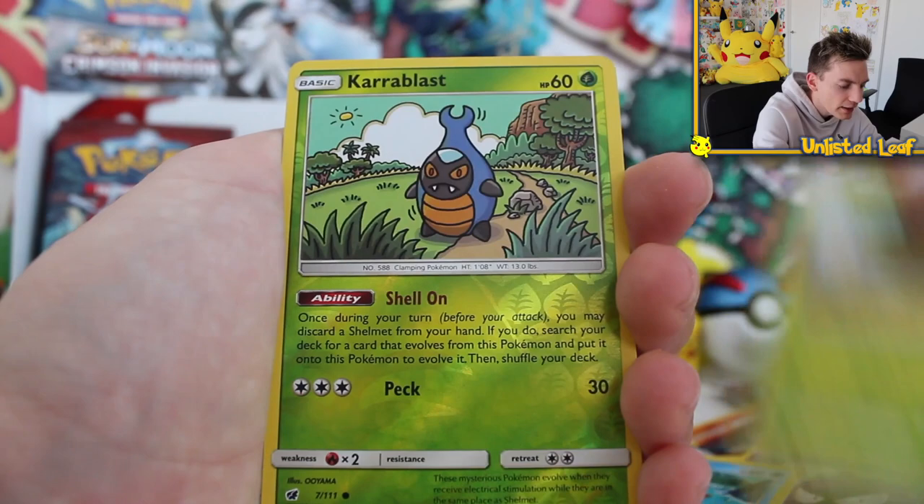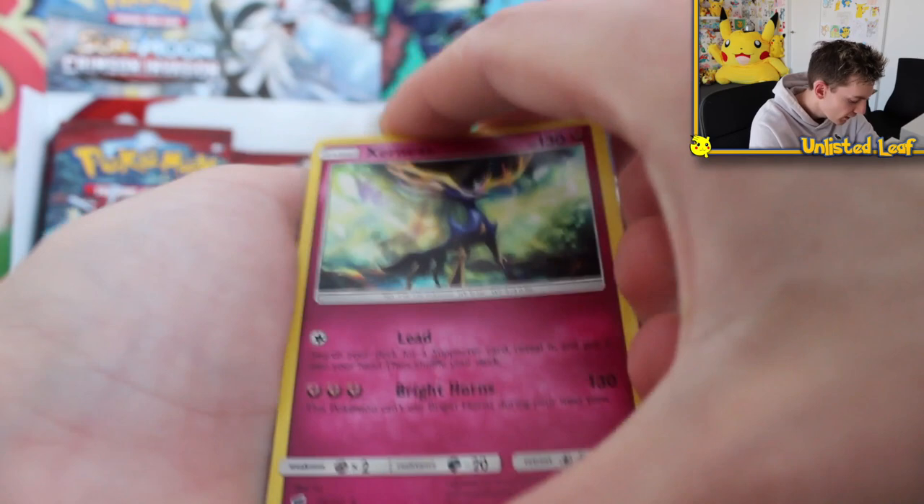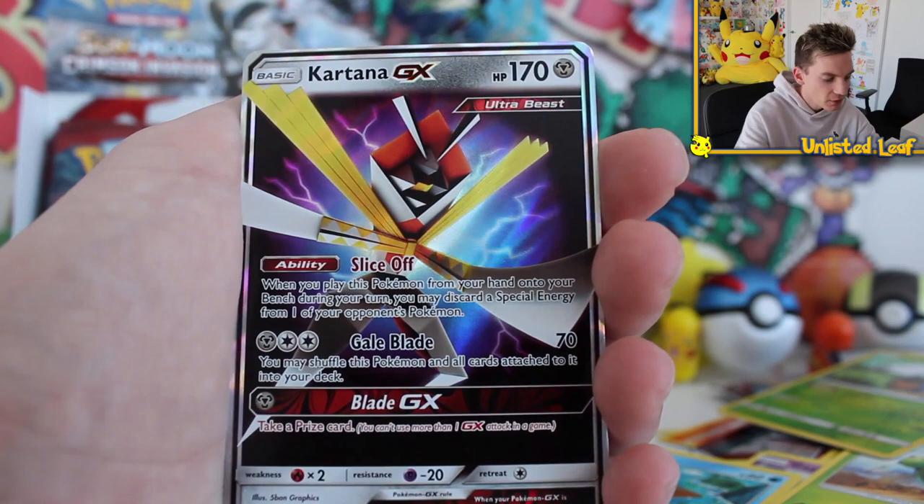Reverse Carbink, then a regular rare Mamoswine. That is completely fine. So to recap: Holo Xerneas — boom, Legendary Holo. Kartana GX — a fantastic-looking Ultra Beast. How about a Rainbow Rare Full Art Secret Rare GX Gyarados?